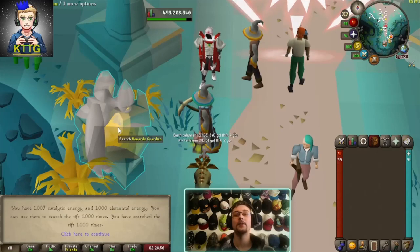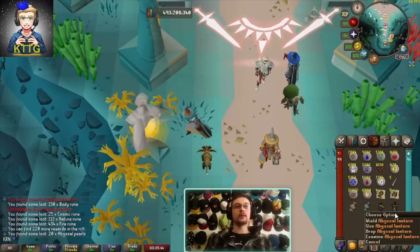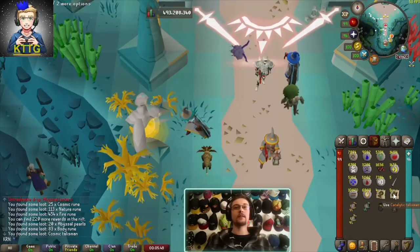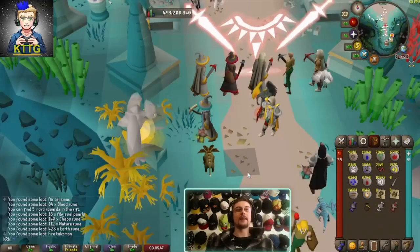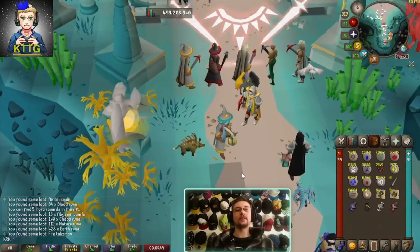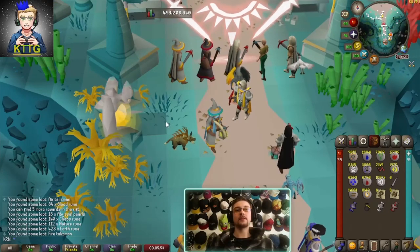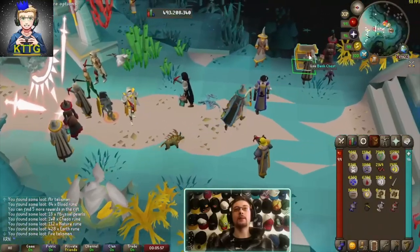Let's get into the loot. Abyssal lantern number two — that's our first unique drop other than our five catalytic talismans. And there it is, 1000 rewards looted from the rewards guardian at Guardians of the Rift. Now I just gotta go open up all the intricate pouches we managed to get along the way.